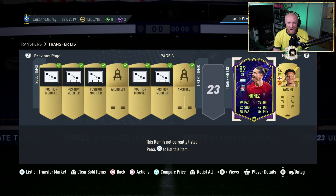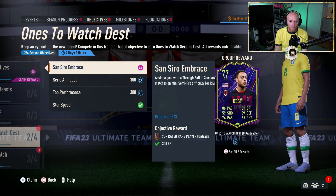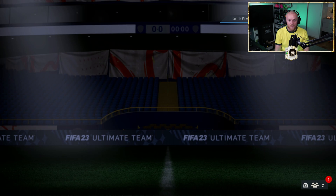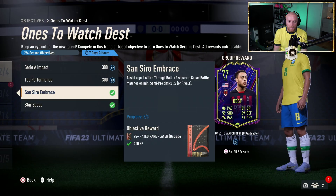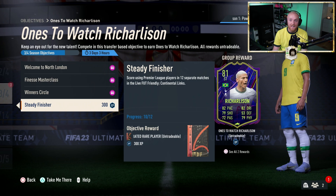Obviously we can't use Nunes because he's got to go towards getting Jairzinho. But do I sell him now or just see if he can get an upgrade? I can't imagine he's going to get an upgrade anytime soon. In the objective section, we've been a very, very busy. We've actually done, without even thinking about it, two out of four things for Sergio Des, so we may as well try and get him — we've got ourselves a 75-rated plus player pack. But mainly we've been working on this one-to-watch Richarlison. All we need to do is score using a Premier League player in two more matches in the Footie-Friendly Continental Links.